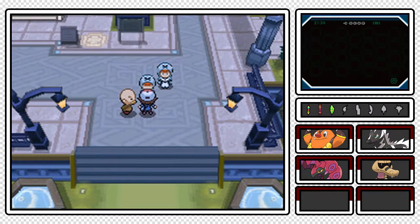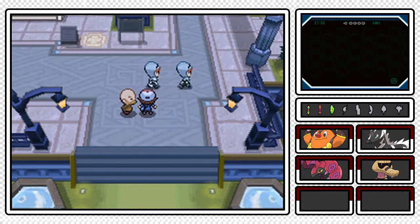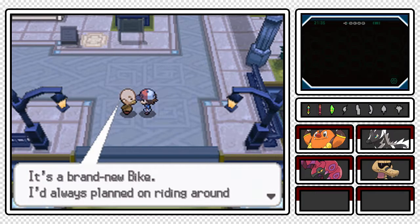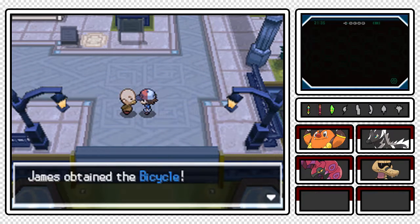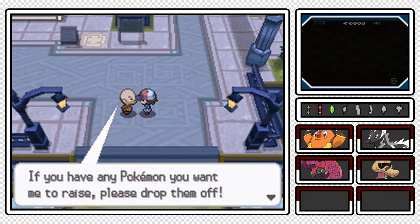Three Pokemon evolved all at once. This went downhill fast - Team Plasma's hideout at the amusement park! Thank you so much! 'Please take this as a token of my gratitude - it's a brand new bike! I always planned on riding it around Nimbasa City but I never ended up riding it.' We have received a shiny new bicycle! 'I have a gig here on Route 5 - if you have any Pokemon you want me to raise, please drop them off!'